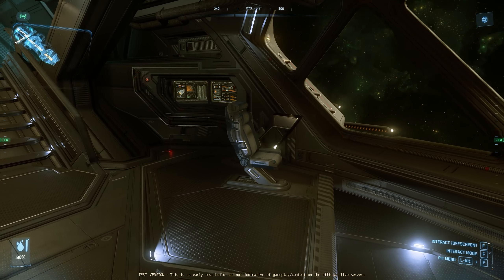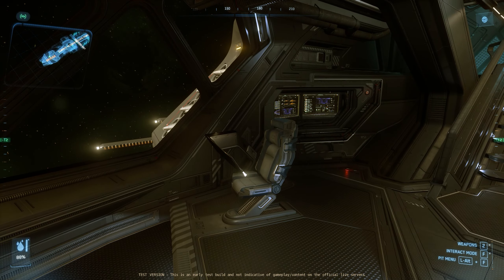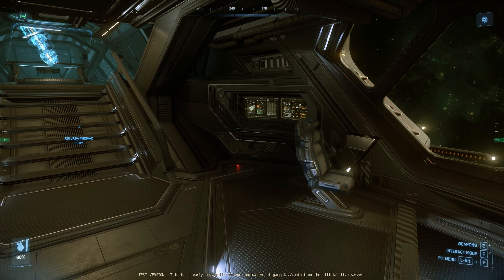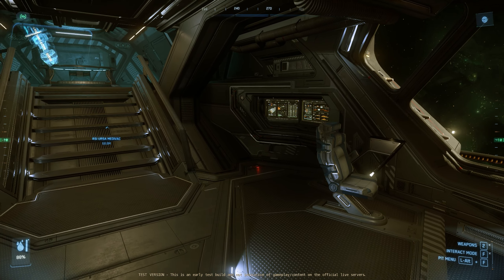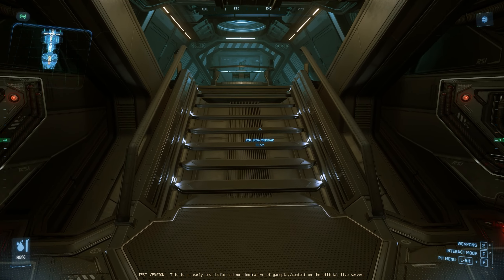Further back, we have some flight engineer stations — two to be precise — and these will be crew that will assist you with managing ship systems such as shields, coolers, and potentially also weapons.